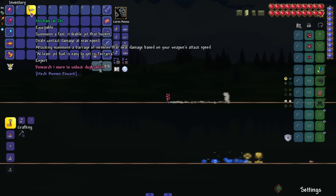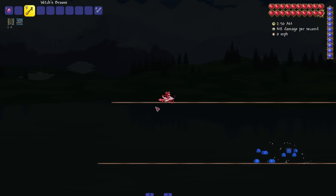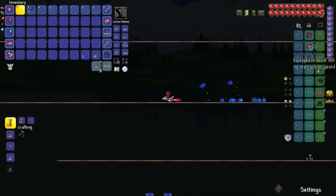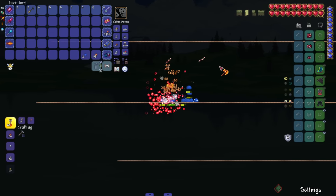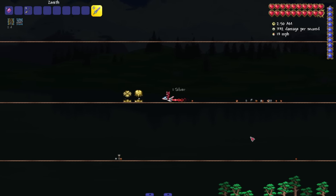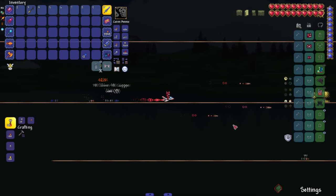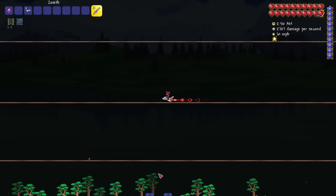If I hold up while flying I go faster. These are super unique wings with a lot more maneuverability and they look really cool. Then we've got the Mechanical Jet — just like there's a mechanical minecart, there's now a mechanical jet. It's a fast rideable jet that hovers and deals contact damage at max speed. Attacking summons a barrage of missiles that deal damage based on the weapon's attack speed. You can also just hit enemies with the jet itself. Mechanical minecart was already sick, but a mechanical jet? Yeah, thanks for watching — shout out to the developers. Check it out.